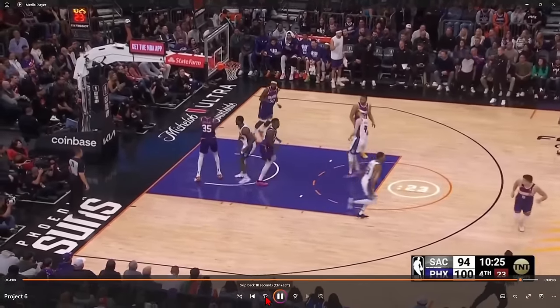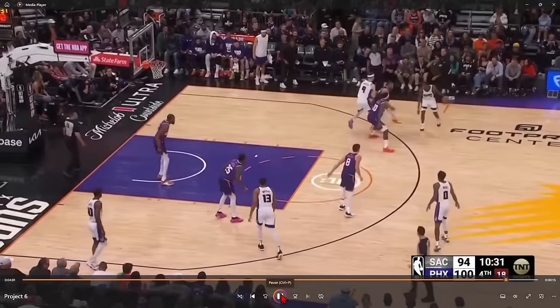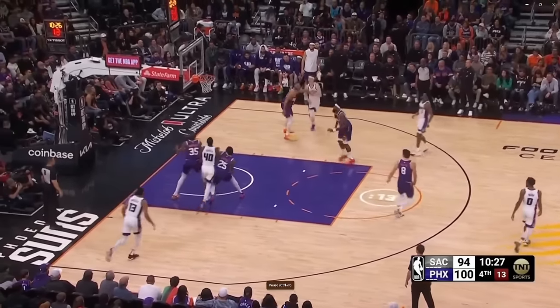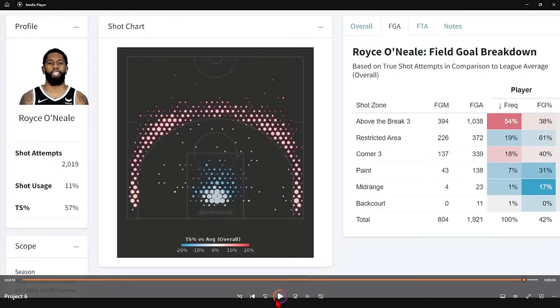He just plays good defensive pressure, sits in the passing lane, and it's a really easy steal. He just shuts down everything De'Aaron Fox tried to do — De'Aaron Fox was basically the clutch player of the year last year — but Royce O'Neal stays in front and forces a tough contested jumper. Taking a look at his shooting numbers: 38% above the break three, 40% from the corners over his last four seasons. Also, shout out Royce O'Neal for being really consistent — this man has played 70 games in nearly every year of his career. He's just such a great connector for the Suns, doing so many things right that benefit the other players on the court.